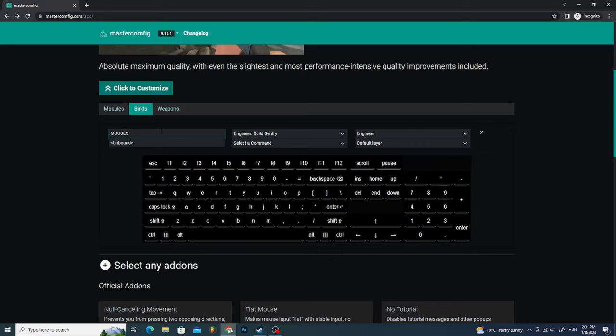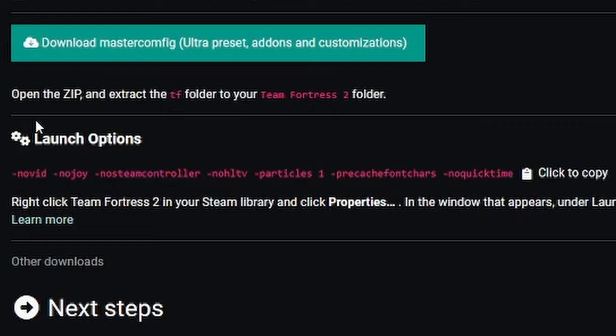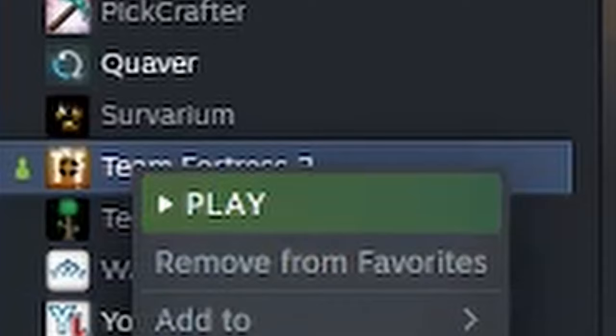Now scroll down and click on copy to clipboard under the launch options. Now open Steam, right click Team Fortress 2, then click on properties. Now paste the options here that we just copied.